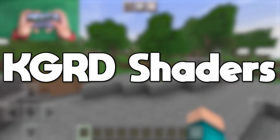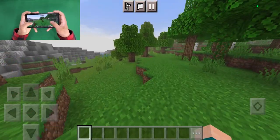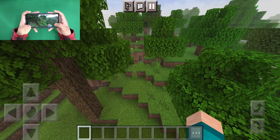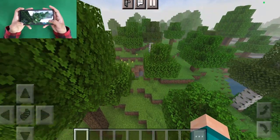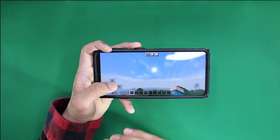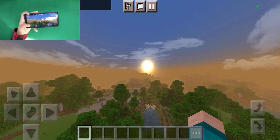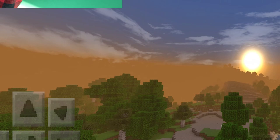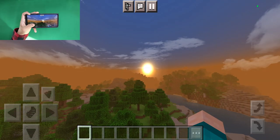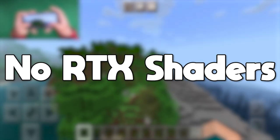Next up we have the KGRZ Renewed shader. This is a fantastic shader made to be incredibly simple so it can run on basically any device. The colors are brighter and we get slightly more defined shadows. We have a nice photorealistic sky with that photorealistic sun, which looks so sick. The sunset is the highlight of this shader — so many different shades of yellow this time rather than orange, all reflected on the terrain.